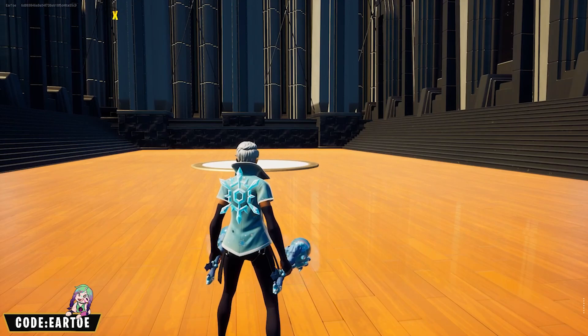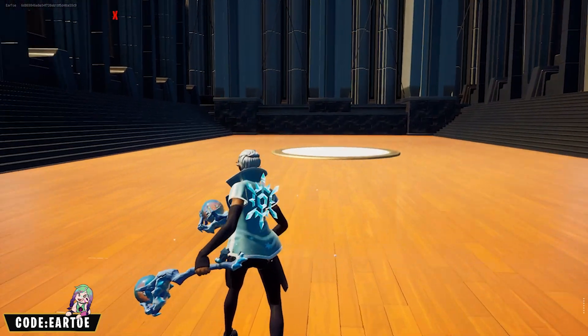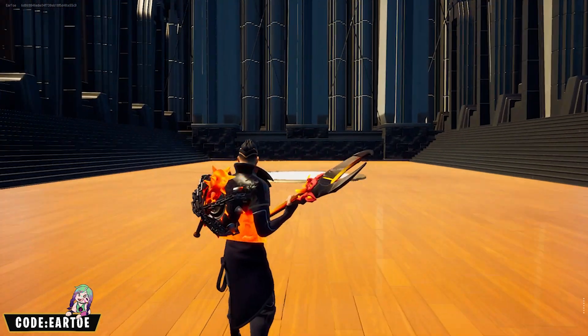This one is for the theme — we have the Snow Steel wrap. Since we got those snowflakes on the wrap, I decided to go with the Snow Crystal back bling and the Frosty Glow pickaxe. It's a little off here, but for the theme it makes sense.